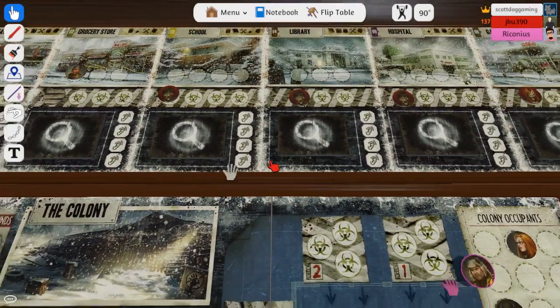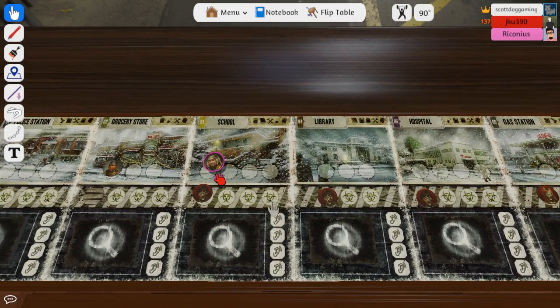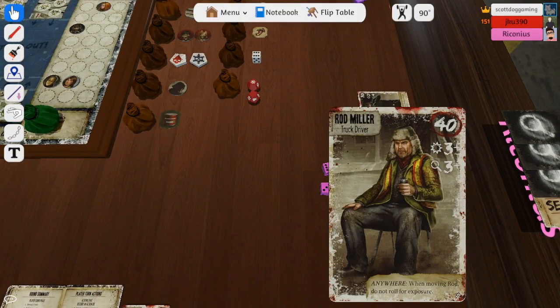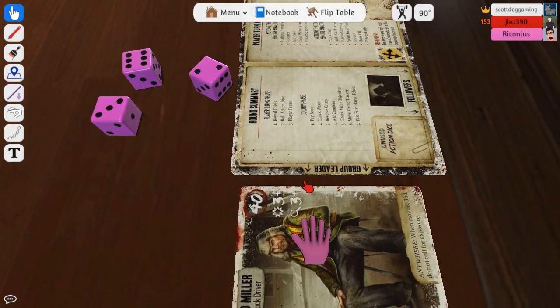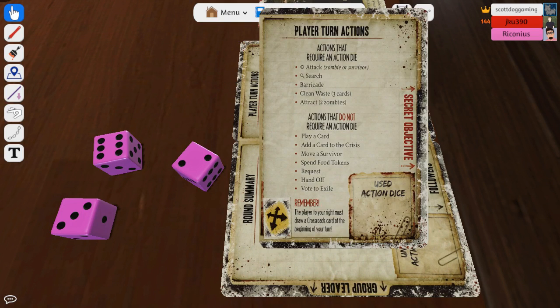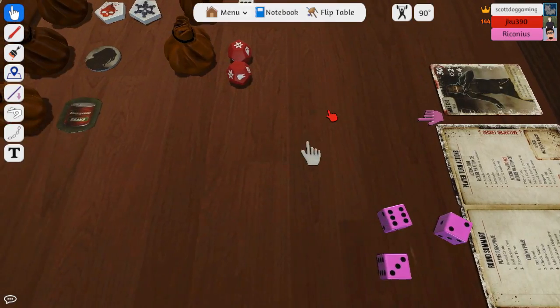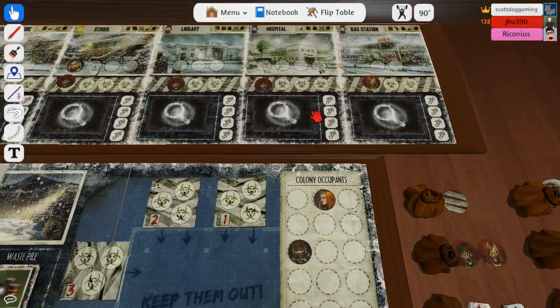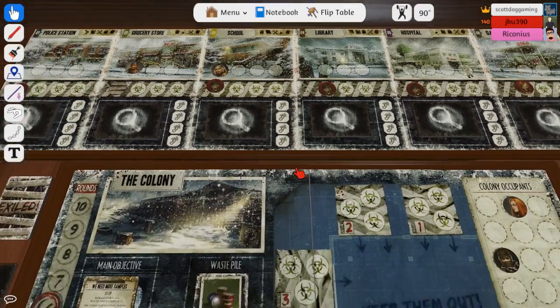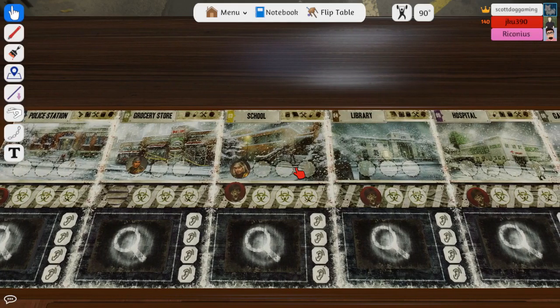Rod's going to head over to that school. He doesn't have to roll for exposure. Now if you want to use one of the dice for him to search, he needs a three. The ninja can kill someone without rolling a die. The problem is if he gets bitten it's actually going to affect both of his people, because on his way there he'd become infected. If they both died then we'd only need two food per turn.